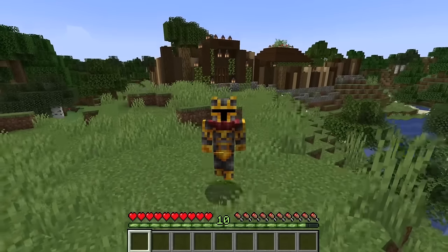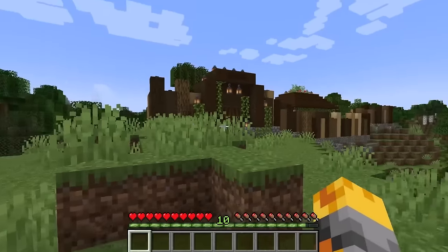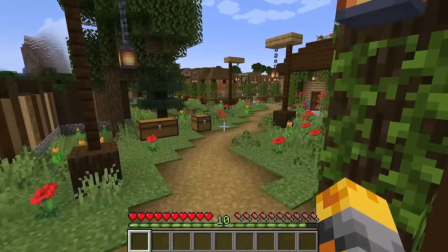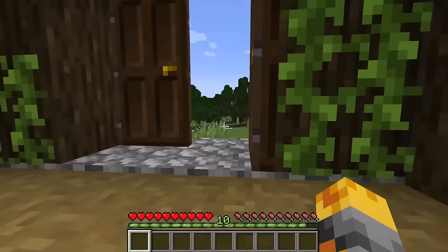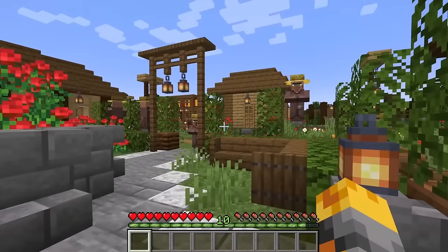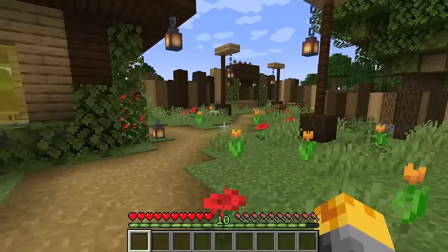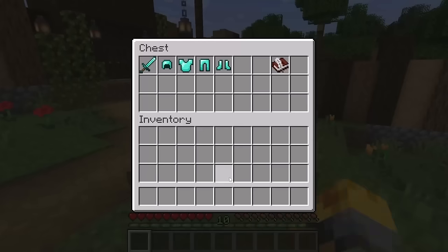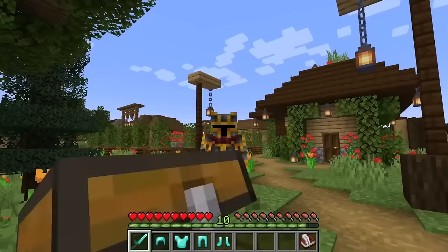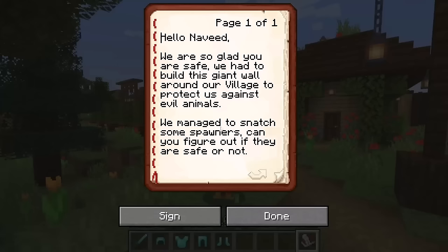Hello guys and welcome back to the crazy Minecraft video where today the villagers have invited us to their protected village. I have a feeling they've built this wall for a very specific reason. Let me go find all the villagers and keep them safe by closing our doors. The book says: 'Hello Navid, we are so glad you are safe. We had to build this giant wall around our village to protect us against evil animals. We managed to snatch some spawners — can you figure out if they are safe or not?'